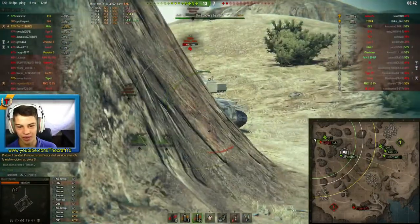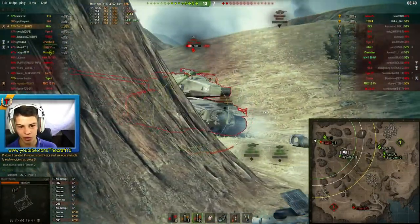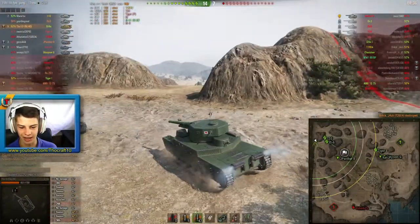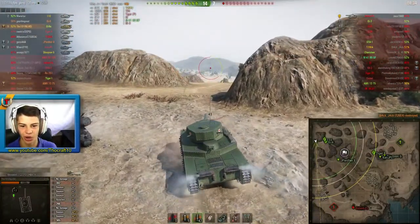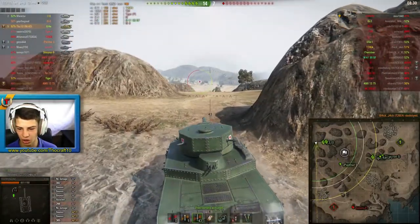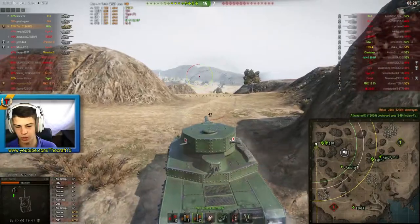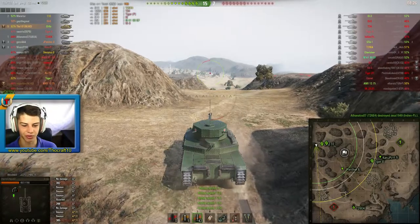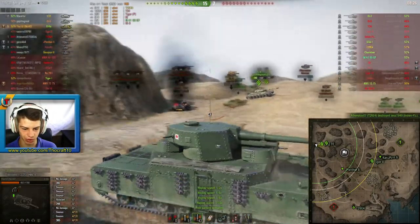There we go — another ass shot. Unfortunately he's on low health but we managed to take him down just like that. That's the nature of the OHO — we will not be able to even get close to the Indian Panther, but still 5 kills! 3500 damage for the OHO is a very good result.